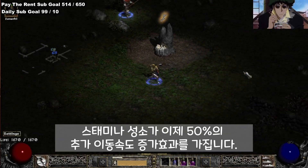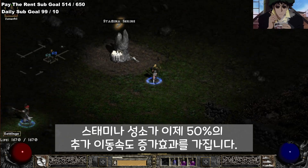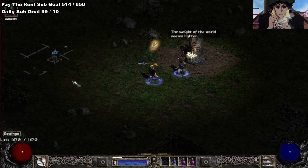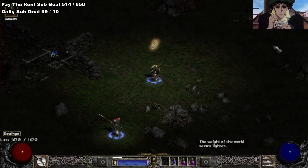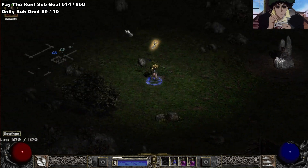We've actually modified Stamina Shrines, so the value might change, but currently Stamina Shrines give you 50% velocity. So if you pick up a Stamina Shrine, not only do you have unlimited stamina, but you also run faster.